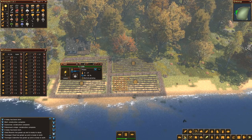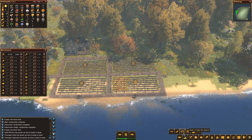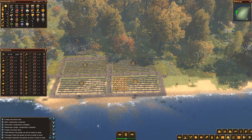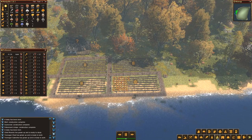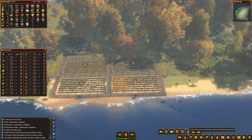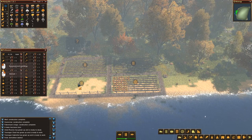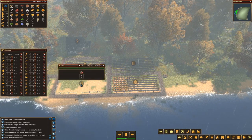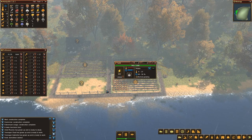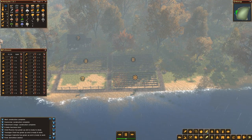So I can mark this one for destruction. How do I do that? Through general information - create, all terraforming, flattening, raise, lower, flatten ground - no, that's not what I need. Castle structures, municipal buildings... there should be some way to destroy things. Click on a building to destroy, I think. Field demolition started! So this can go - they can destroy this field.